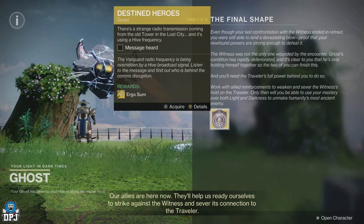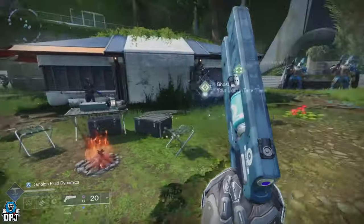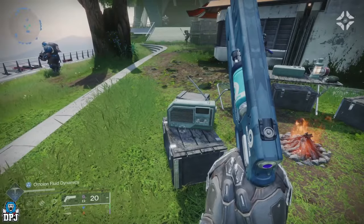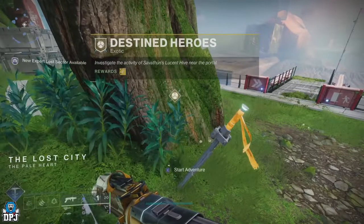Once you pick this up, you then have to interact with the radio behind Ghost. Upon doing this, you have to investigate the activity of Savathun's Lucent Hive near the portal, and this is a mission that starts right nearby.